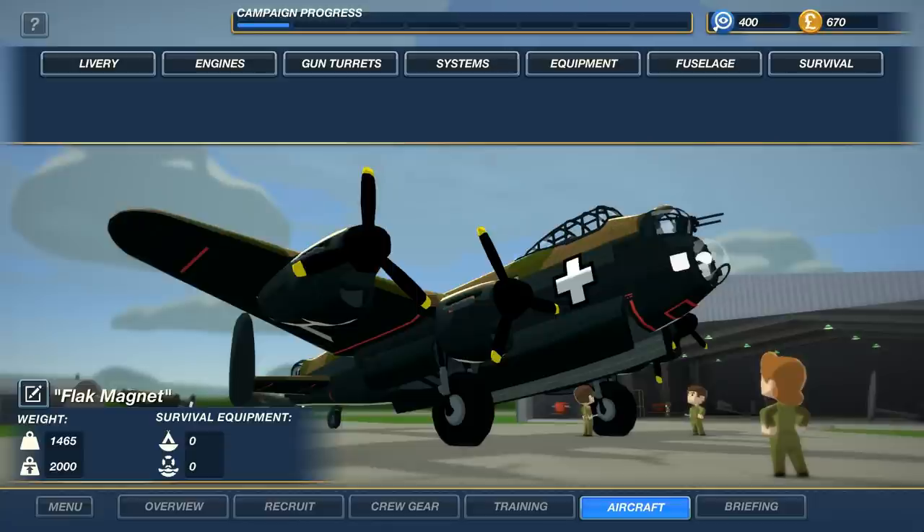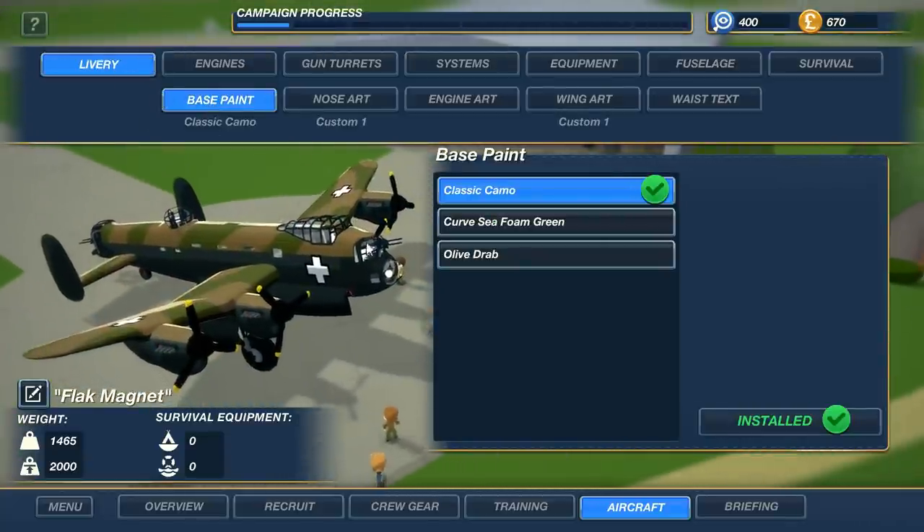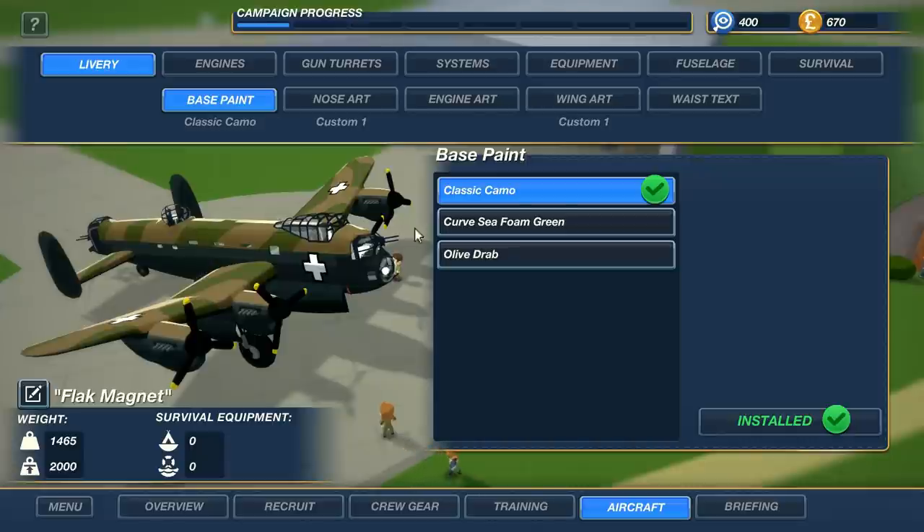The idea is simple: you have a bomber and a crew, and you have to manage both throughout the mission and also level them up and give them different upgrades. This is the bomber - as you can see it's a Lancaster-looking thing. It is supposed to be a Lancaster, it's just a bit malformed in places but heavily stylized.